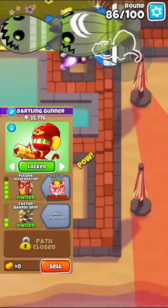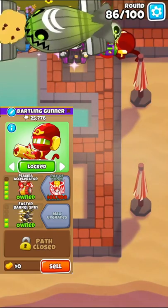Once you get to round 85, you can aim the dartling at the beginning of the track to help out more, now that the bloons will get to the necromancer no matter what.